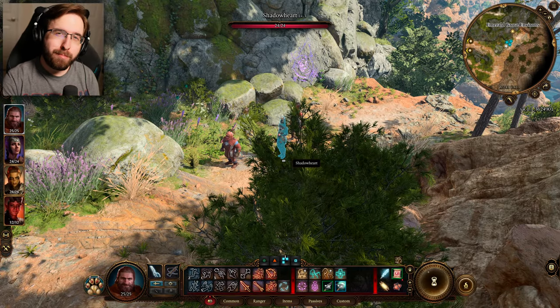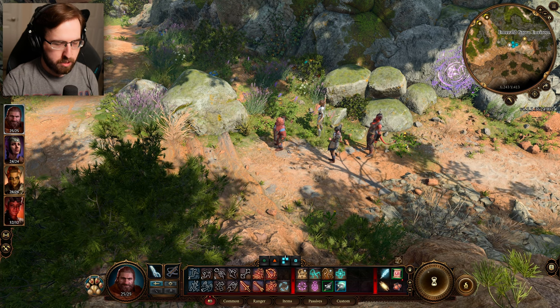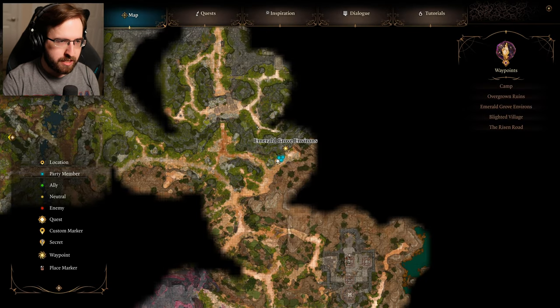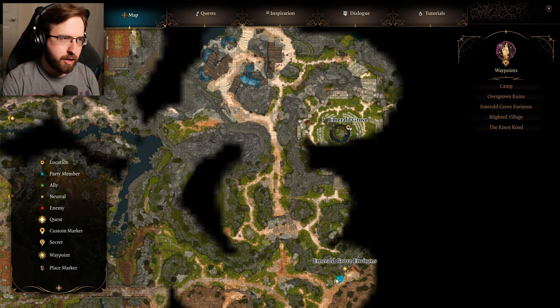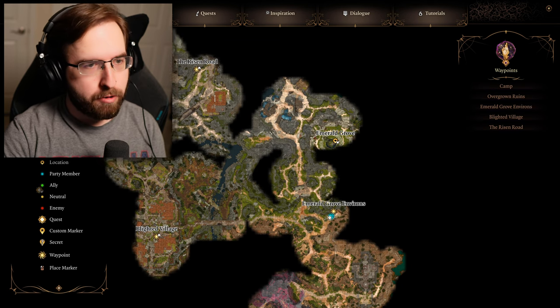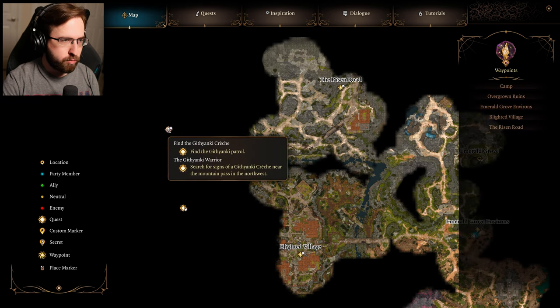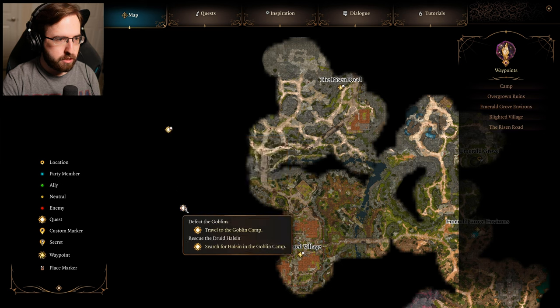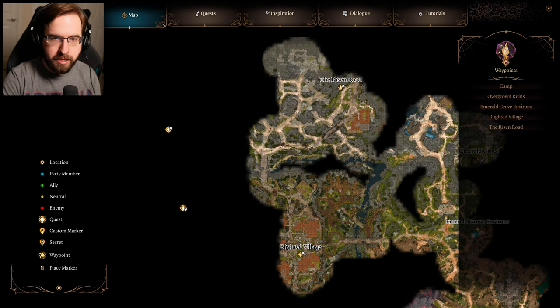Hey guys, welcome back to more Baldur's Gate 3. We are going to be doing some stuff with Karlach to start off here. We got to try to see if there's somebody in the Emerald Grove — a tiefling — to help out with her mechanical heart. She needs some fixing-upping. And we still got to do the Kresh, the Warrior, and the Goblins as well. Not sure how long those will be, but we'll just see where it takes us.